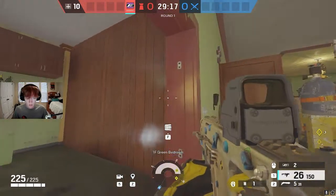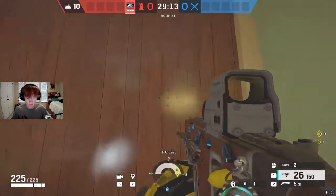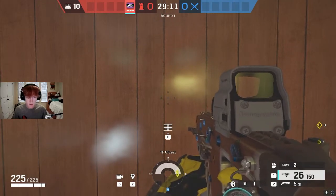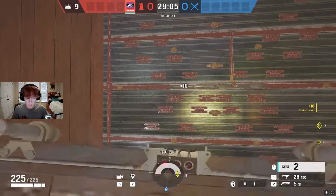The first operator on my list is going to be Mirror. The first Mirror setup is going to be in closet. With closet, the first thing you want to do is reinforce the right side of the closet wall, and then you're going to put a mirror on it.